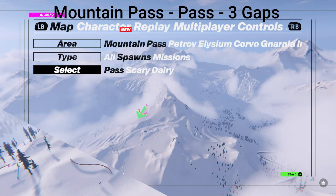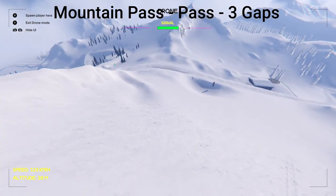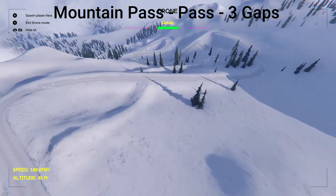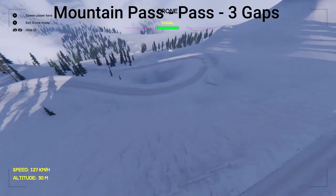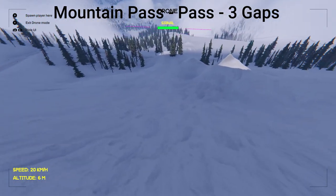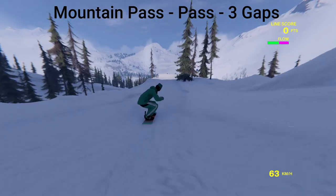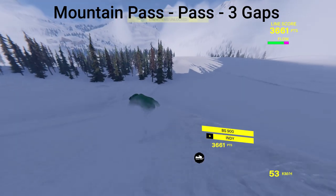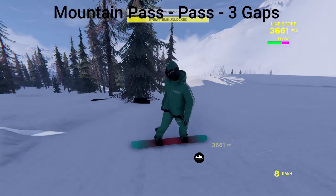Now we're going to go back to the spawn and get the third gap. We're going to take out our drone and go to the left and follow this road down. Just head over this way — it's down a bit, you'll see a ramp over here with some trees, and that's going to be the next gap. And there we go — this spot is done.